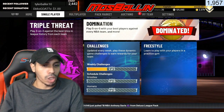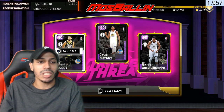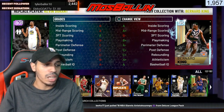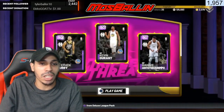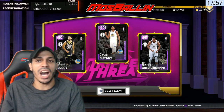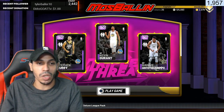Another method is Triple Threat. If you don't know what it is, it's like a blacktop gauntlet, but you get to pick the players you want - it's not random. You pick your three players and can use them every single time without changing them. It's a single-player mode, and after every five teams you beat you get five tokens. The games probably take only about 10 minutes max, so it's a good grind.